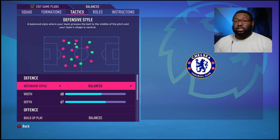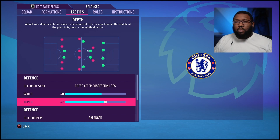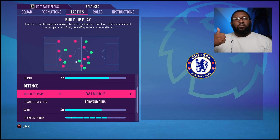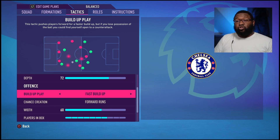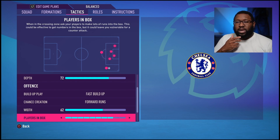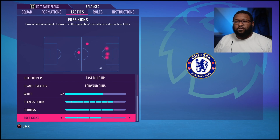The only thing I haven't done yet is my tactics. For defence, I want them to press after they lose possession. I want to keep width and bring depth up a little bit — to 72. For offence, I need fast build-ups: lose possession, insert the ball as quickly as possible, build the play as fast as possible. That's why Webster is free-roaming, why Chukwuemeka is doing his role, and why Zachary sits there — to send balls out to the wings as fast as possible. In attack, I want slightly more width than the opposition, and I want players in the box at about eight. For corners, I'll go to about 80%. Free kicks I'll keep at three. That's my tactics from now on.